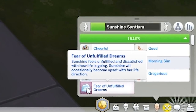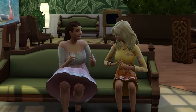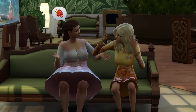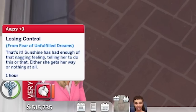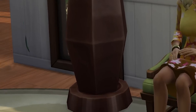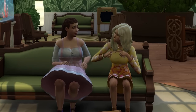Let's start out with the Fear of Unfulfilled Dreams, which pops up on sims who have gone a prolonged period of time without completing any of their wants. It'll impact on your sims by giving them negative moodlets from time to time, with them randomly becoming tense, sad, or angry. In order to clear it, you'll first need to complete one of your wants, and then use the Discuss Fears interaction on another sim.